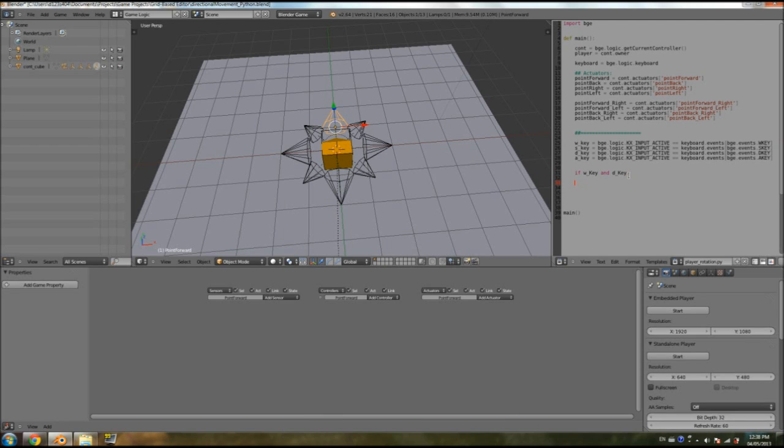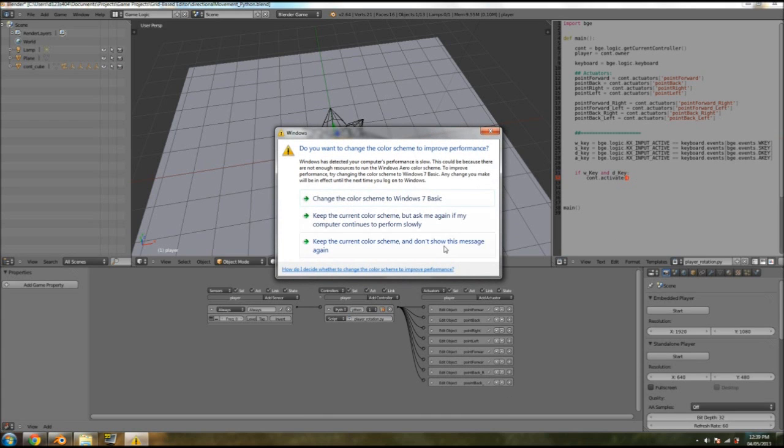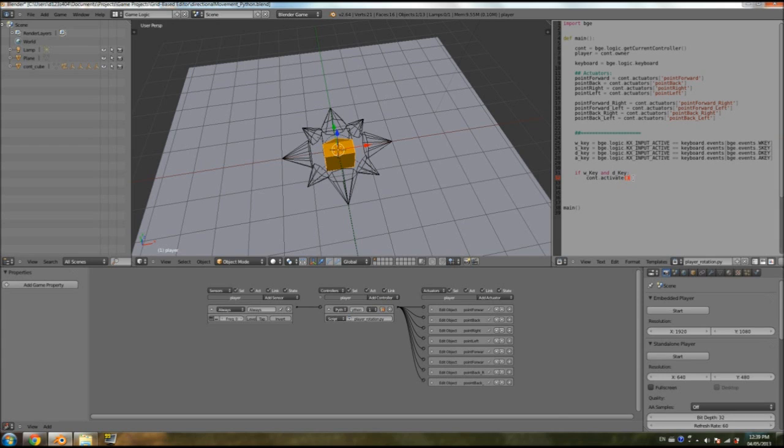We're going to keep this right under it: `cont.activate()`. This is to activate an actuator that is connected. The `cont` here represents the controller. If we go to our player, you can see the controller is the Python script — so it's saying: if those two were pressed, the controller running the script should activate whatever we set it to. We're activating one of these actuators, so in brackets you put the name of the variable you set your actuator to. `point_forward` represents the point forward actuator. Since we have forward and right pressed, we want to activate the forward-right actuator.